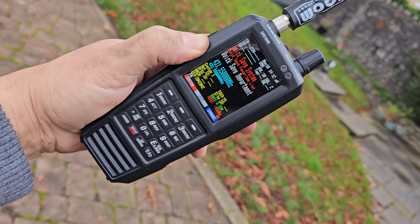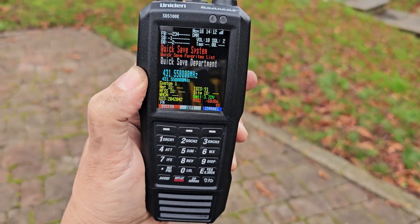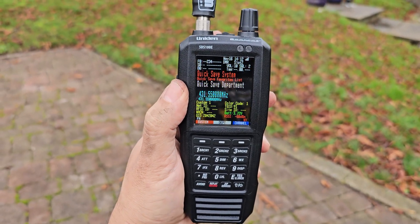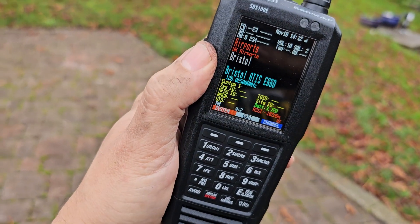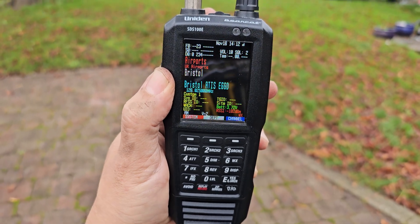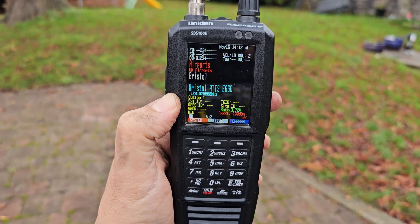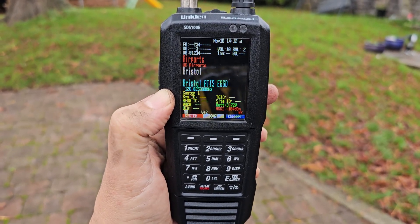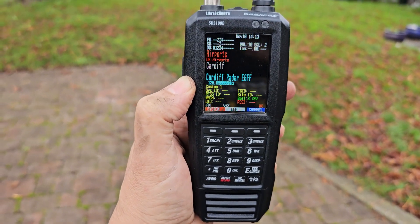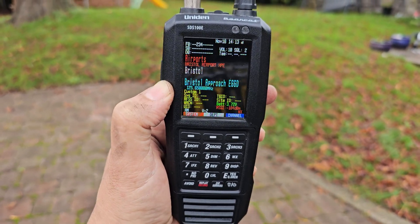So it extends to about three foot at the most. Let's get this scanning and see if it picks anything up. To scan, all I've got to do is turn the volume knob and it will start to scan. So that's Bristol Airport — that's the information channel. That was Cardiff radar EGFF, was it Bristol approach EGDD.